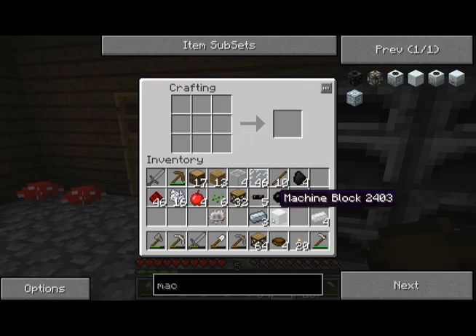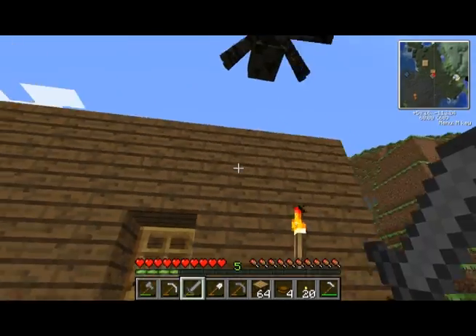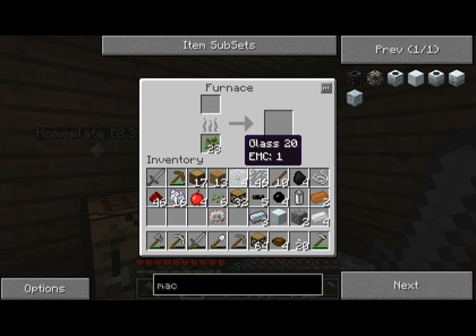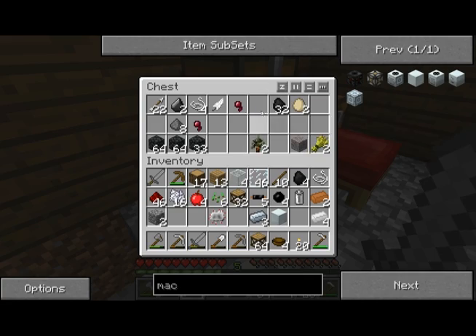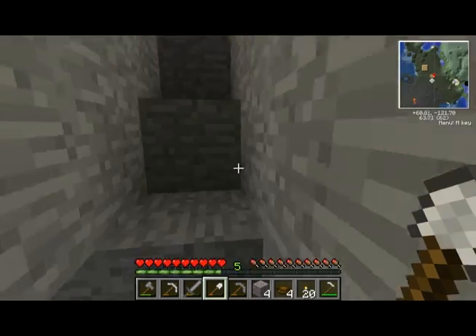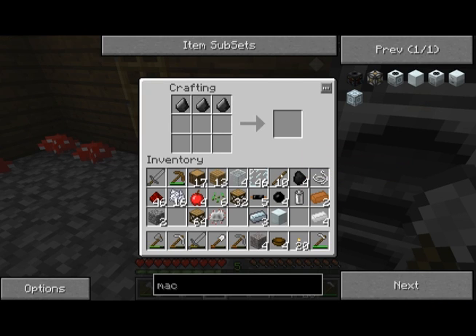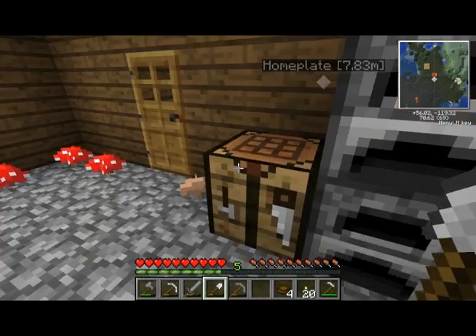We've got all the parts — we just need cobblestone. Oh, the spider — the noise spiders make is so grating! I also need flint. I've only got two — I need one more. I went downstairs, there was a little gravel in the wall, and I mined it and got a piece of flint on like the second try. Now we can finally build our macerator! Throw those there, the machine block there — we've got a macerator!